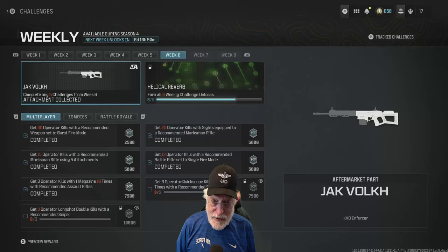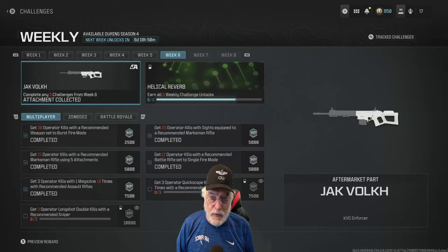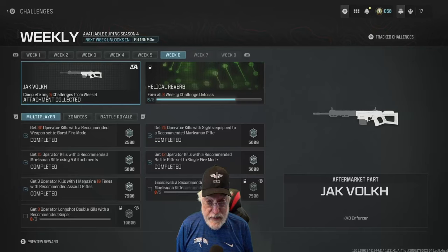Grandpa Newby reporting for duty, and this is the time when I usually say life has gotten better, but instead life has gotten more confusing. The jack kits have gotten increasingly less effective over Season 4, and I thought maybe Week 6 they're going to up the game. Well, they did. They upped the game with confusion.